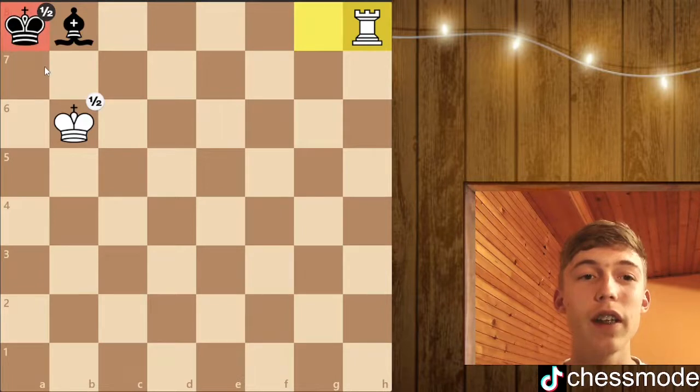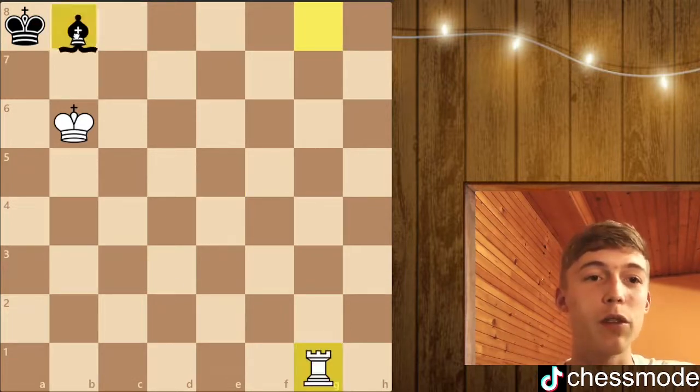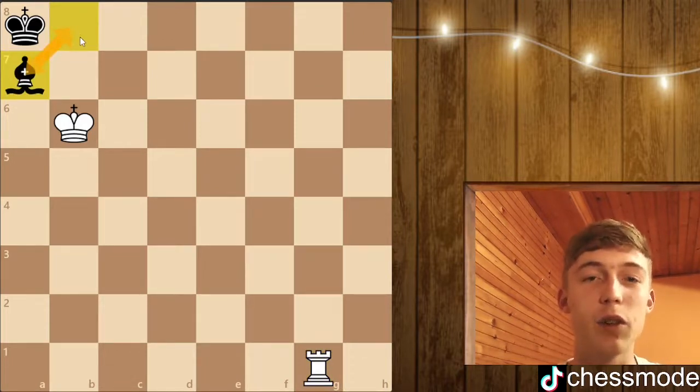White can't lose a tempo here because it's going to be stalemate. You can't move your king and you can't move your bishop because it's pinned by the rook. So this is just a draw. If white tries to do something else, he basically can't do anything — you're just going to be playing your bishop back and forth from a7 to b8 and it's just a draw. So this is a safe corner for your king.